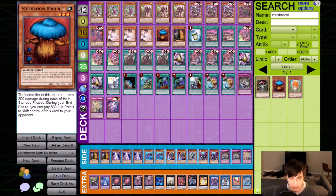What does this card actually do? The controller of this monster takes 300 damage during each of their standby phases. But during your end phase, you can pay 500 life points to give this card to your opponent. When I first read this card I thought it was probably just one of those time cards because it has life points associated with it, but no, it is actually not one of those time cards.